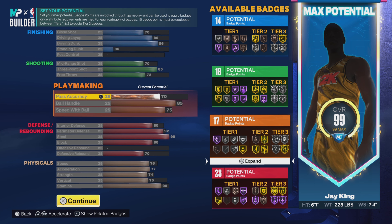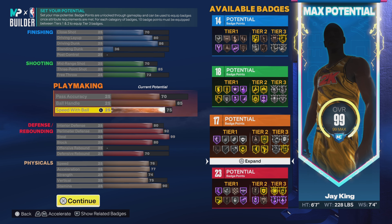So you know you got a good three on that one. Going down to playmaking: 70 on the pass accuracy, 85 on the ball handle — so you do get elite ball handle — and 75 on the speed with ball, which gets you the Michael Jordan triple style. That gives you 17 playmaking badges.